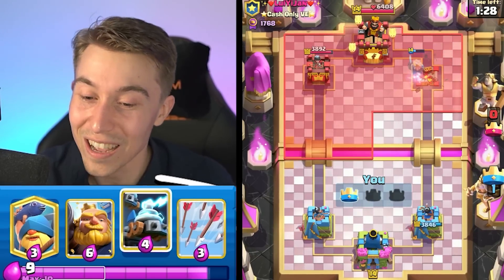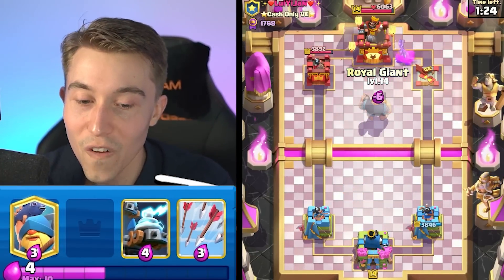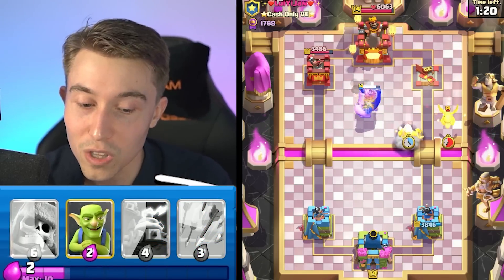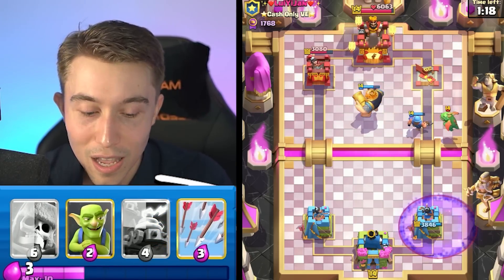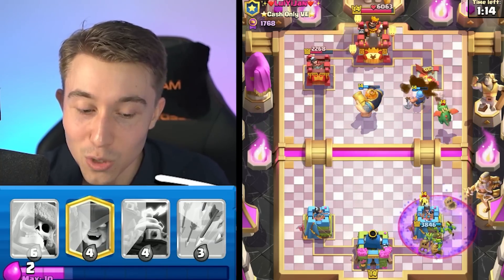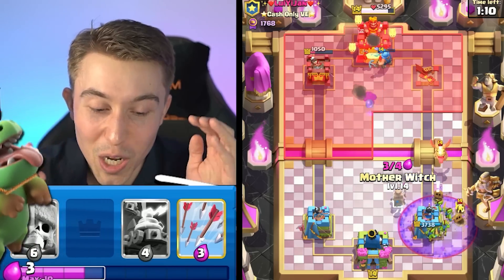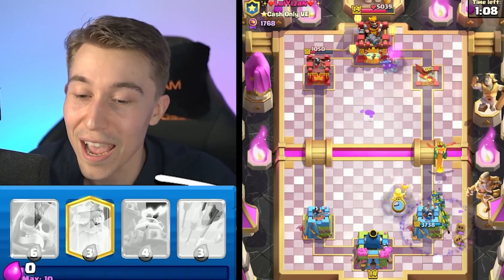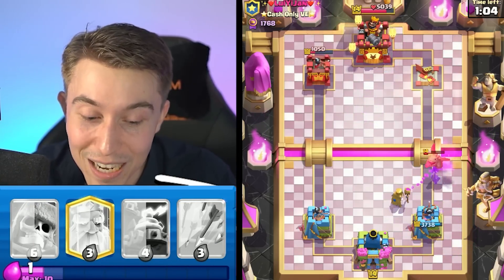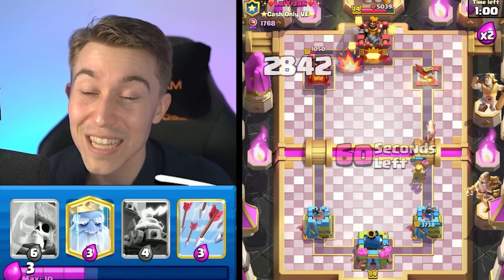Easy wins with this deck against Graveyard, as you guys can see. Even if you're not using the Mother Witch on defense every single time, you're going to be fine because you can use the Mother Witch on offense when the Giant Skeleton baits out your opponent's counters. I didn't even mean to make that prediction, but we stopped the Baby Dragon from crossing the river, so the Graveyard was getting targeted by our Princess Tower, so he's just dead. Somehow we shredded 3,000 damage on his left-hand tower too.